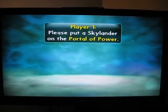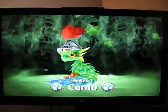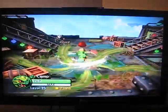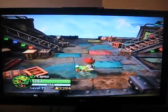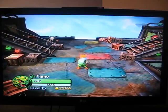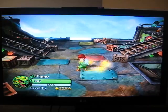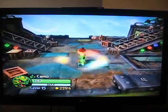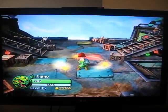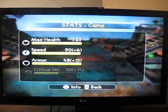Coming in at number 36 is Camo. This guy has some cool features. If you hold the A, he throws that down. You have to do it three times and he can heal himself, which is kind of cool. Very few characters can heal in this game — you can heal like 40 life that way. Then you have to do it over again.